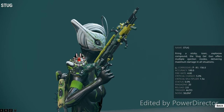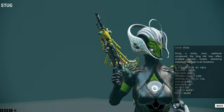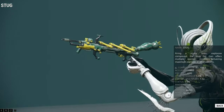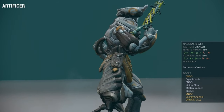Hey guys and welcome back to Can I Has Buff, the Warframe series that takes older or weaker weapons and puts them under the spotlight, discussing the issues with the weapon and offering buffs or changes in order to bring them up to par with other weapons in the game. In this episode we will be taking a look at the Stug, a corrosive blob launcher developed by the Grineer and used by the Artificer enemy.